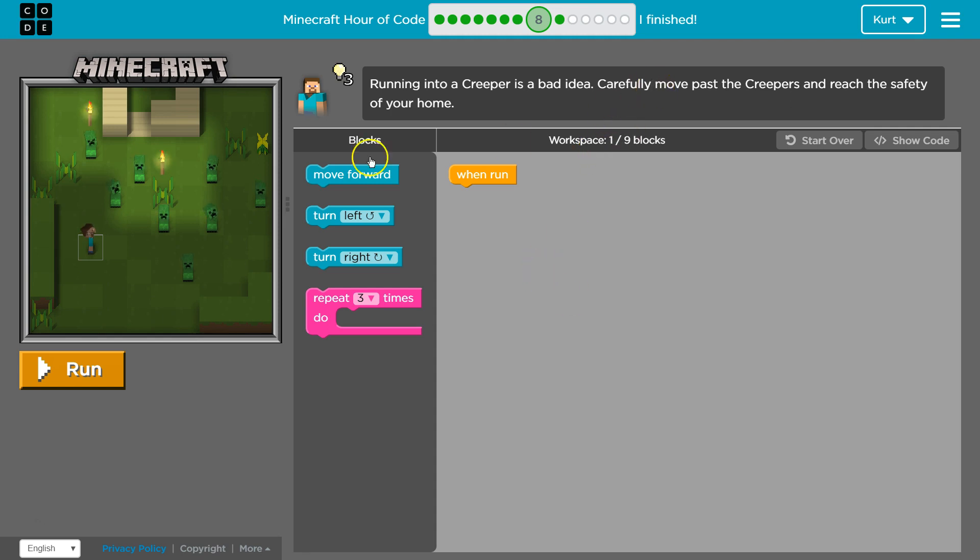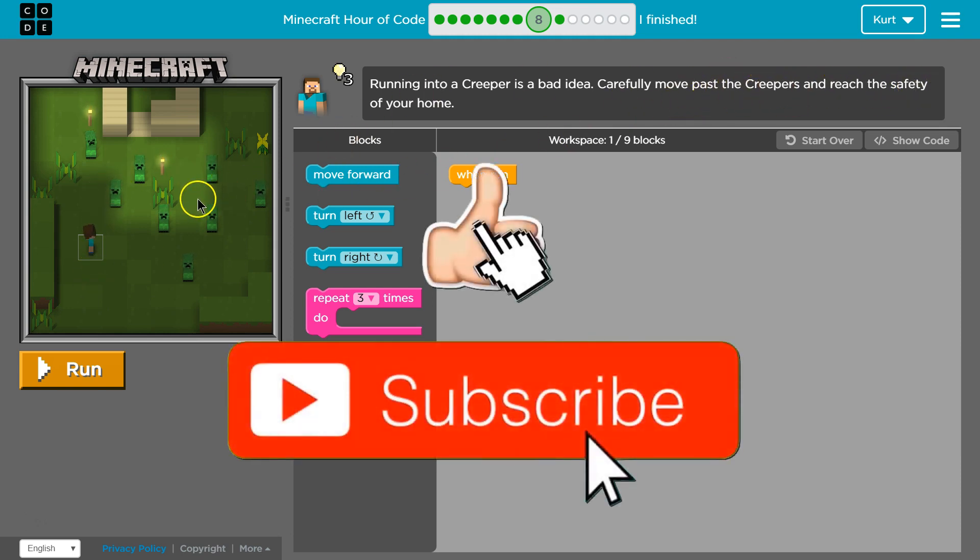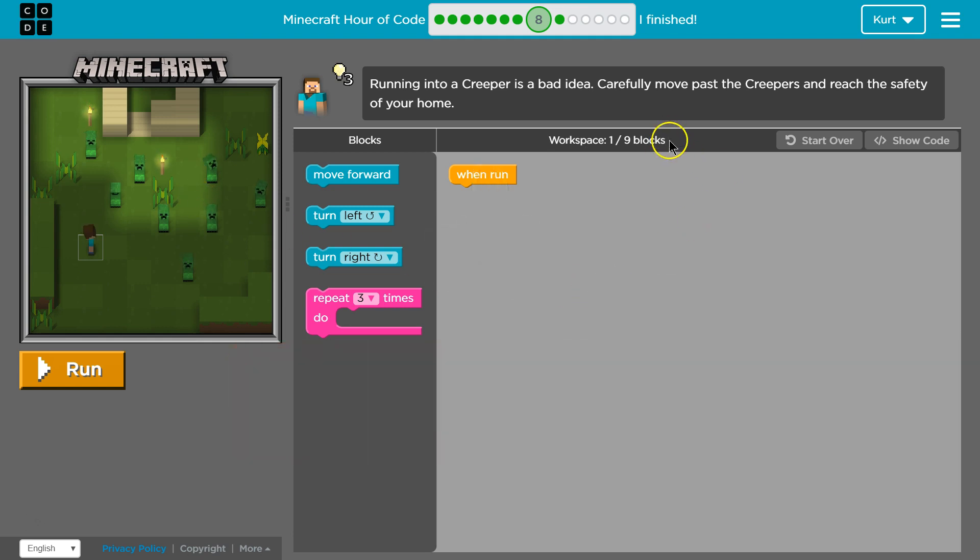Running into a creeper is a bad idea — they blow up. There's a lot of them. Carefully move past and reach the safety of your home. I guess they're not going to chase us.